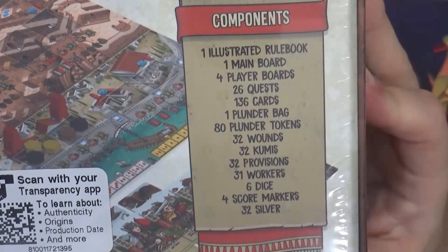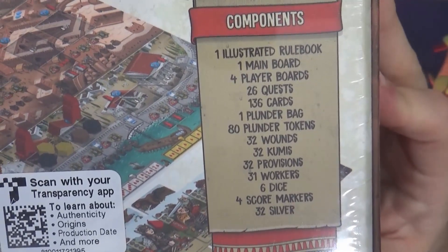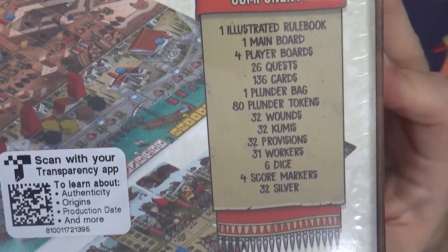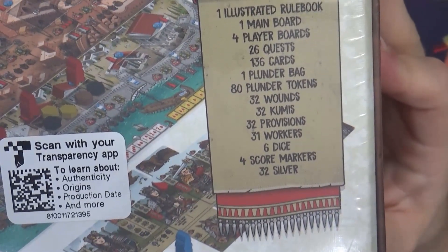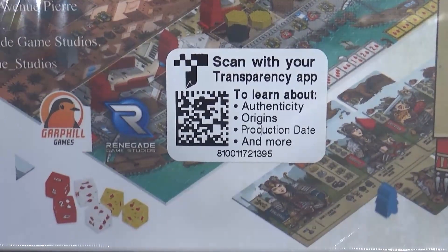So you've got a rulebook, main board, 4 player boards, 26 quests, 136 cards, 1 plunder bag, 80 plunder tokens, 32 wounds, 32 kumi, 32 provisions, 31 workers, 6 dice, 4 score markers, and 32 silver. They have one of those Scan Your Transparency app to learn more about them.